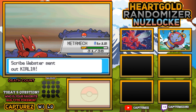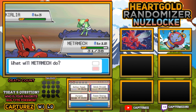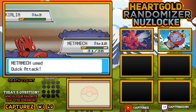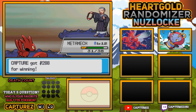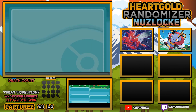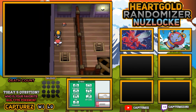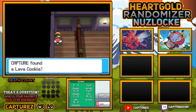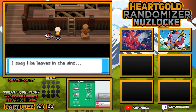We got a bit of an XP boost. Curlea's got the download ability, which raised its attack - I always see Curlea's as girls for some reason. We received $288 for beating that Monk. We'll leave Sticky Keys at the front. We found a Lava Cookie. And we're going to continue to battle every Monk in here.